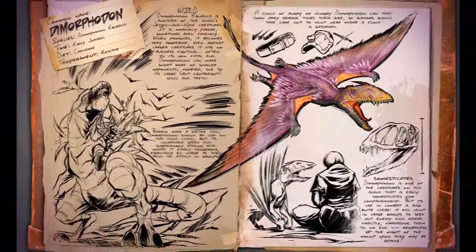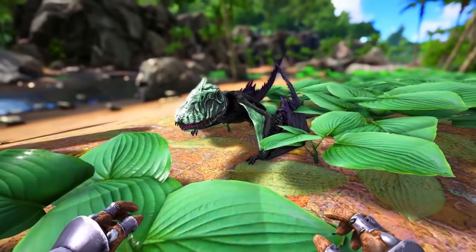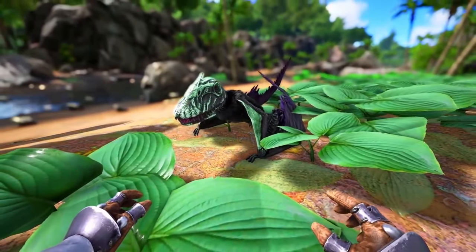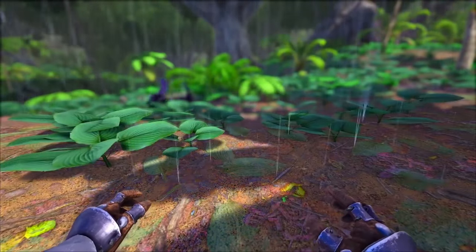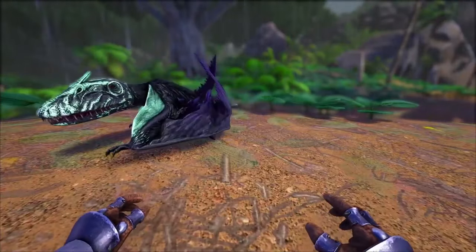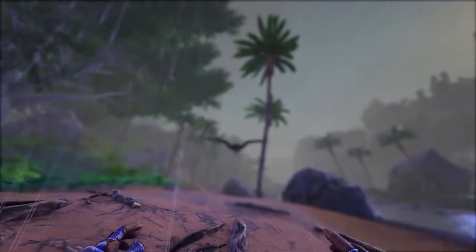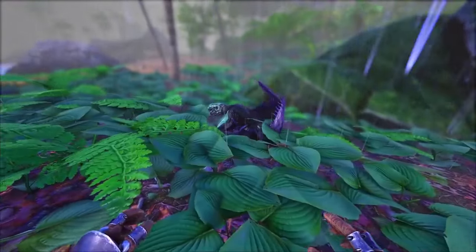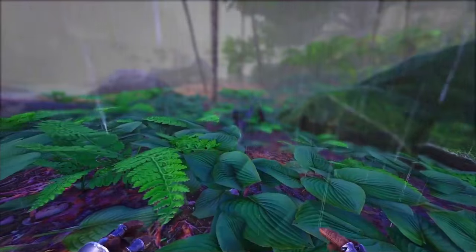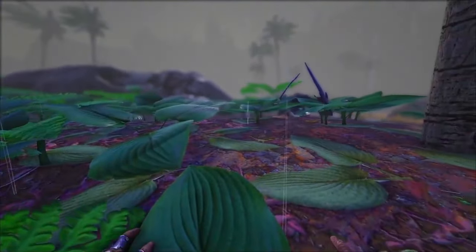In at number 4, we have the Dimorphodon. And before we get any further, I completely disagree with this placement. Dimorphodons are small and relatively fragile creatures — they can be easily killed in combat situations due to their low health and defense, making them very vulnerable to attacks. While they can be effective in groups due to their ability to swarm enemies and deal damage collectively, individually their attack power and survivability are quite low. No — these things are amazing. They deal so much damage and they deal rider damage even if they're on a mount. It's amazing.